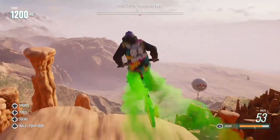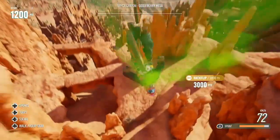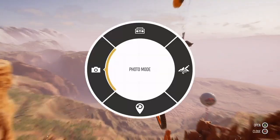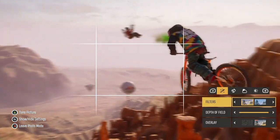This is how you take cool pictures in Riders Republic. On the bottom left, it says tools — go on it. Then it comes up with this, and it says photo mode — go on to that.